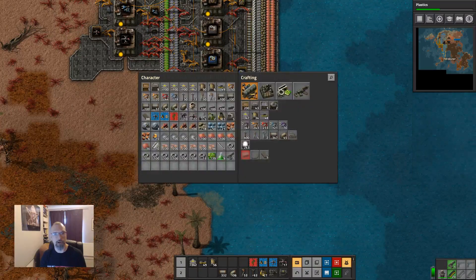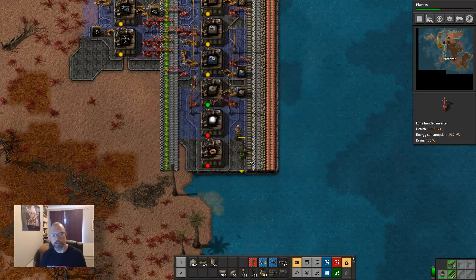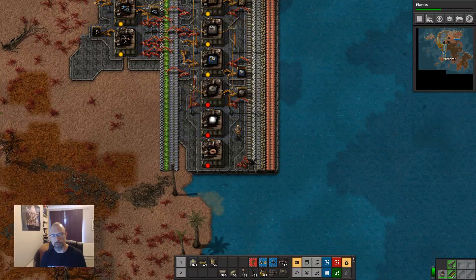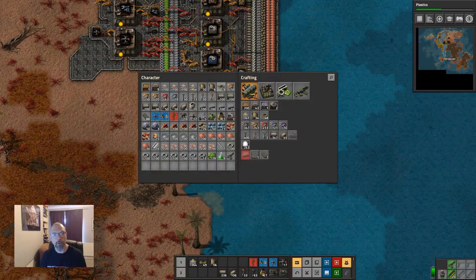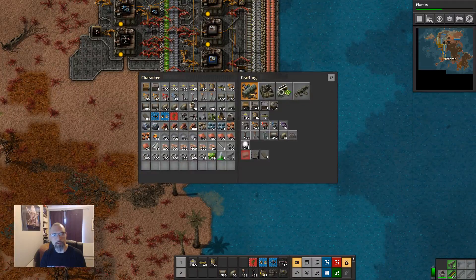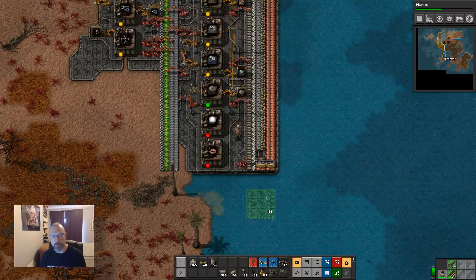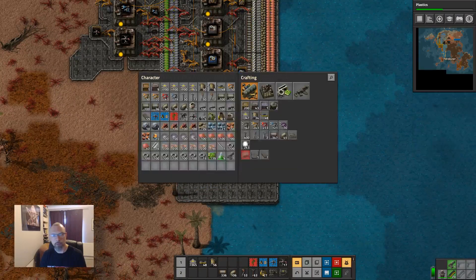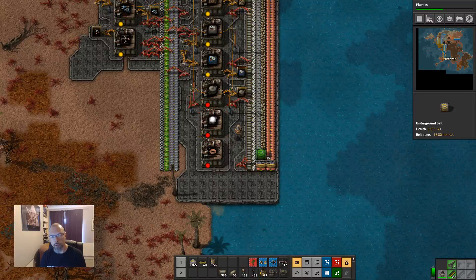This will just require copper. How do we get the copper in? We can pull it off a splitter, as long as we underground it — out of the way.